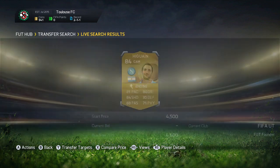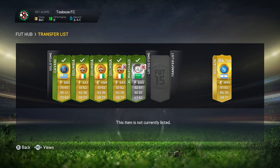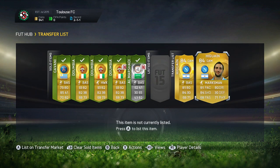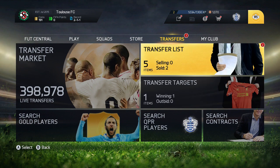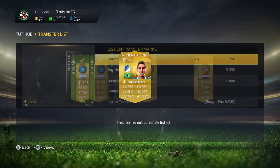We can sell Cavani for around 6k and make some nice profit. Higuain - the cheapest was 4.6k. We got one for 3k and one for 3.1k, so we can make a nice profit on both of them regardless. Dempsey actually got two man-of-the-match cards in like three or four weeks or something.